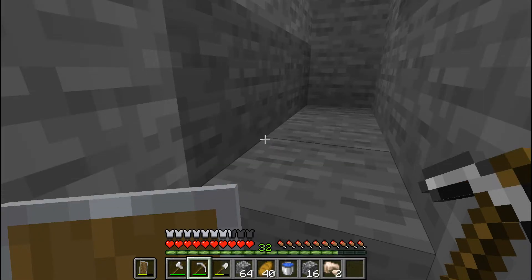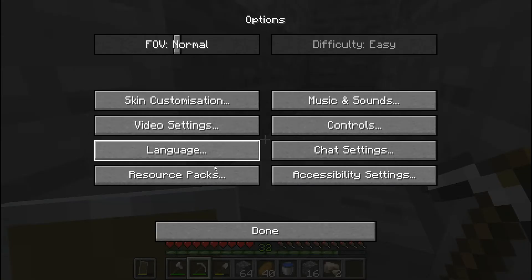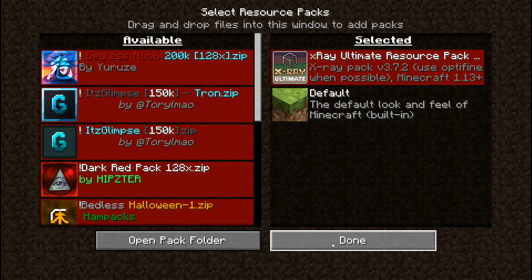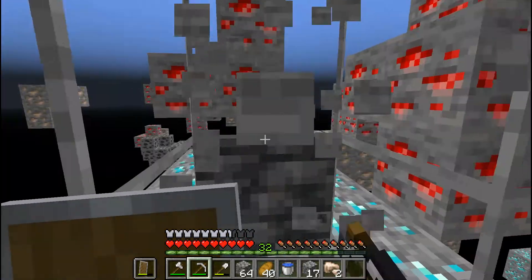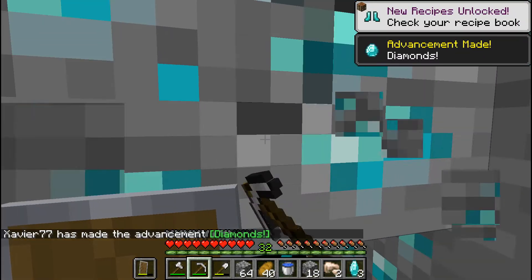Then you need to do exactly like me. You're gonna go escape, options, resource packs. Then you're gonna put your x-ray in. Okay, and then press done. And then you have x-ray. Then you will just go here and mine the diamond blocks. And this is a very easy strat.